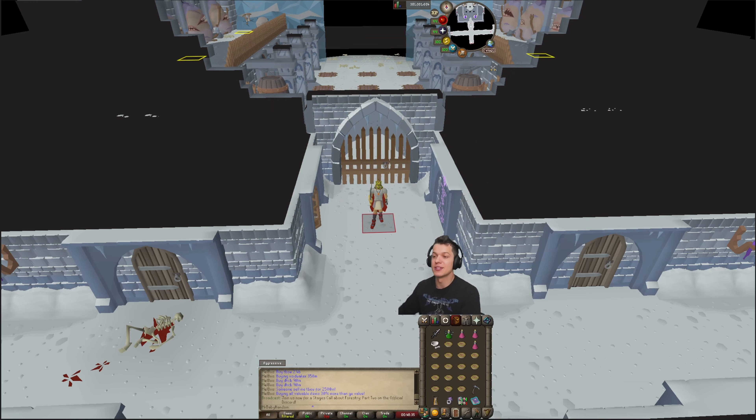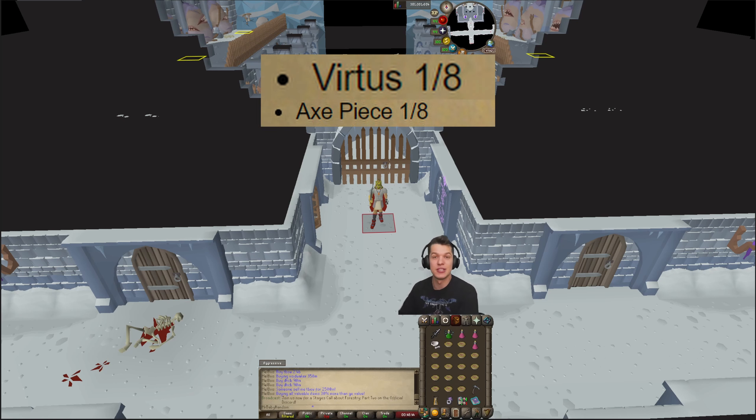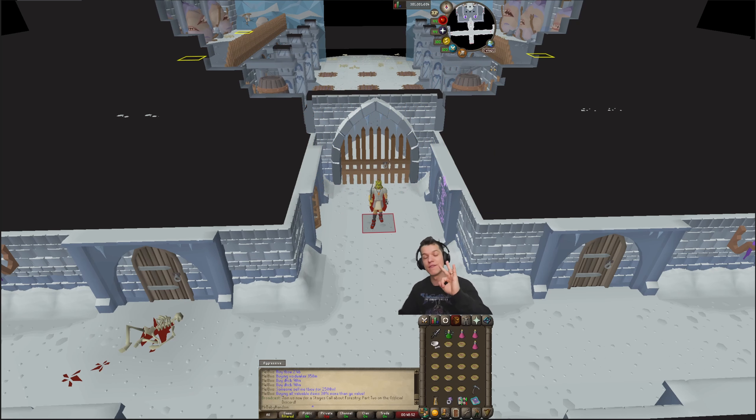Once you hit that unique drop table, you have a 1 in 8 chance to receive one of the 3 Virtus pieces, a 1 in 8 chance to receive an Axe piece, a 3 in 8 chance to hit a Chromium Ignit, and a 3 in 8 chance to hit a Prestige roll. How Prestige rolls work is that you have to hit 3 of them before you get the 100% drop rate for the Prestige piece — the first rolls are invisible, and on that 3rd roll you receive the piece guaranteed.